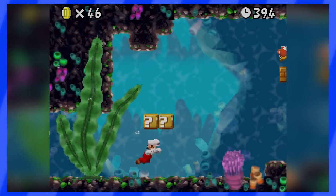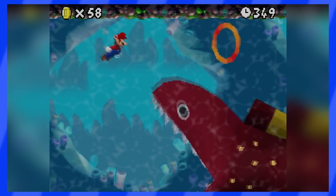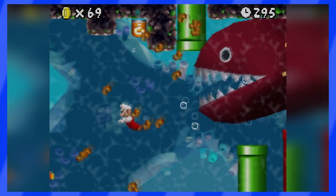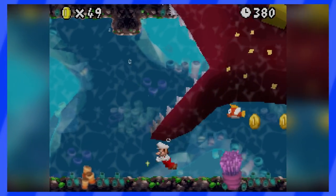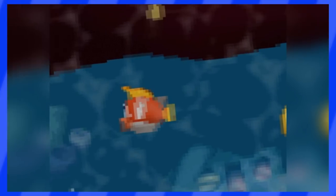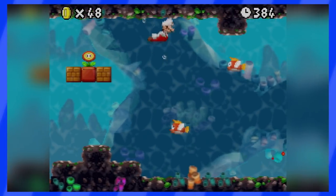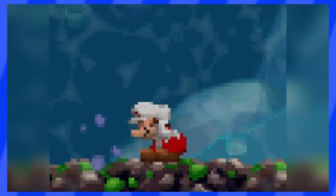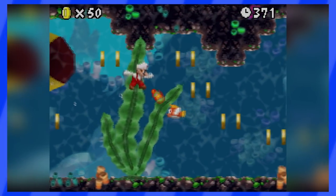In New Super Mario Bros DS, the eel appears in a couple of levels, and most of the time it's just swimming in the sea, minding its own business. Sure, if you're in its way, you might get bitten by it, but let's be real — who's out of place in this picture? The Cheep Cheep? No, it's a fish, it's in the water. The eel? No, it lives in the water. The overall-wearing plumber that shoots fireballs all over the place? Bingo! This dude doesn't deserve to be there with the eel and all of the fishes.